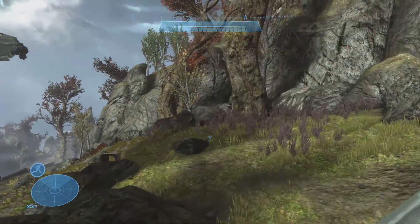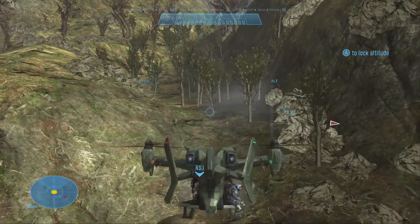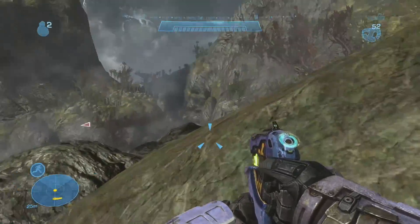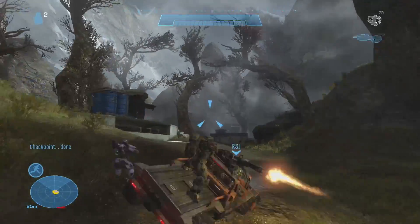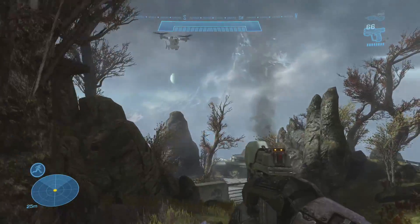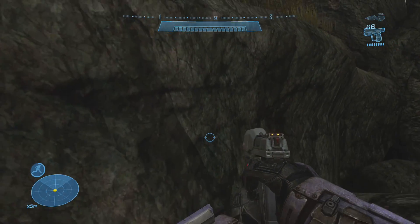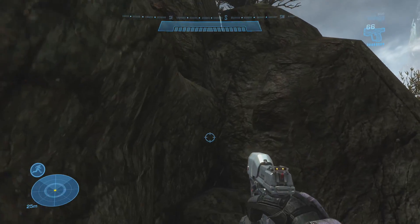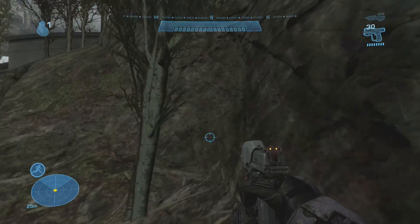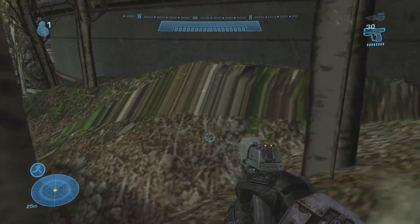First things first, we have to jump into Winter Contingency. Now this level is interesting because we do know there's a very popular shortcut using the Falcon, which is something we had tried to do before on the 360 version of Halo Reach, but we couldn't figure out how to get it to work. We tried the early section of the level by the rocks and the walls, and there's supposed to be a drop area there too that we hadn't covered before. We couldn't get it to work, but we did find this little area by a building where some of the textures were invisible. There were a lot of barriers and we couldn't get too far, but it was something we hadn't looked at before.